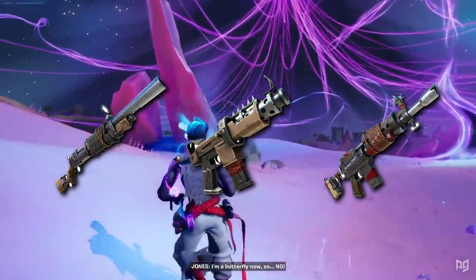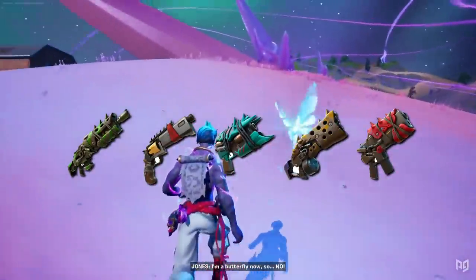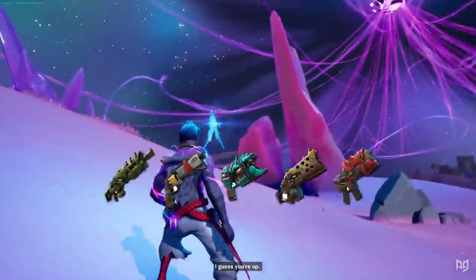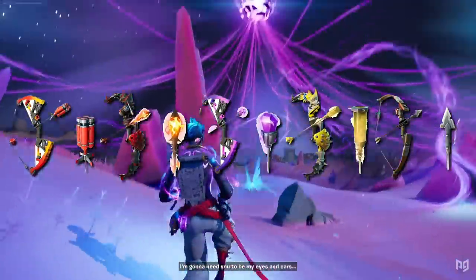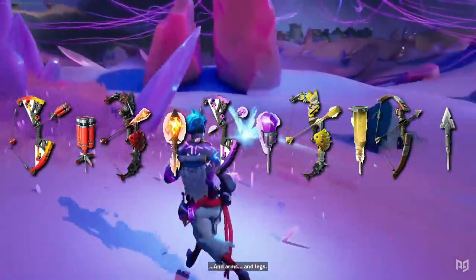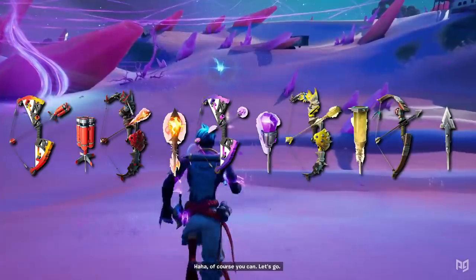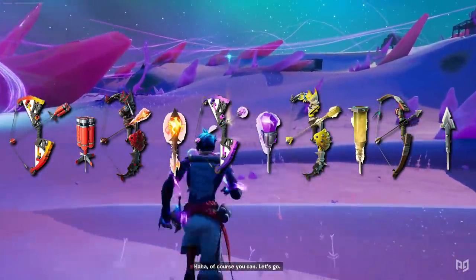The makeshift rifle, shotgun, submachine gun, and a whole bunch of powerful Primal variants have been added to the game. Some of those items are bows with different elemental effects — one will light things on fire, another will act like a stink bomb, a third will act like a shockwave, and a fourth will do explosive damage.